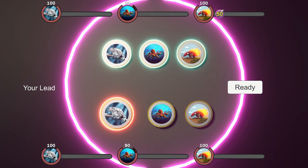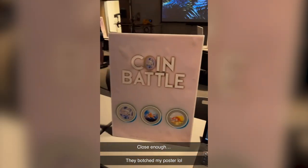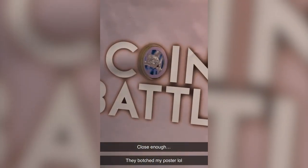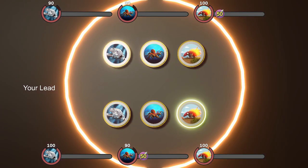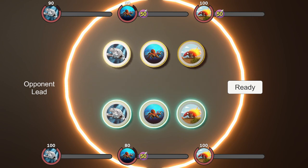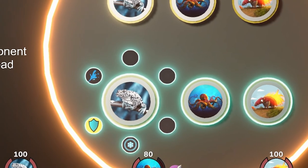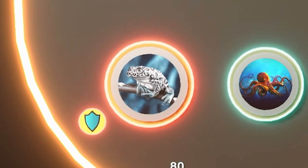It's called Coin Battle, because I'm really bad at naming things. I started working on this game for my capstone project at Arizona State. A capstone project is something you have to do at the end of your four years studying at a university before you can graduate. It's supposed to demonstrate everything you learned, so I really went all in on it. The basic idea of the game is that you have 3 coins and your opponent has 3 coins. Each one of these coins has 6 different abilities that you can choose from during the planning phase of each round.